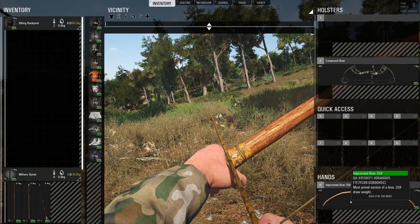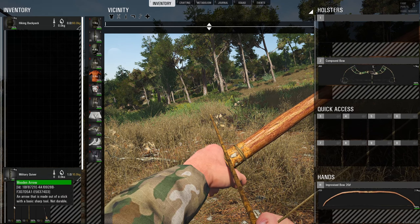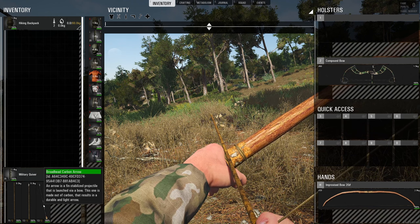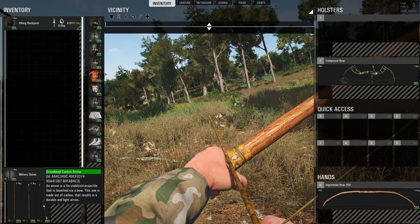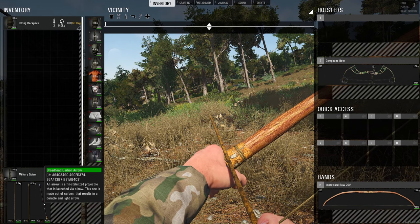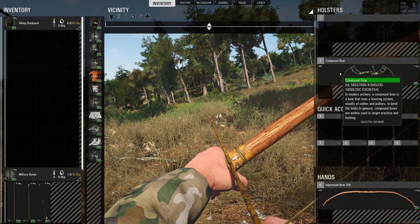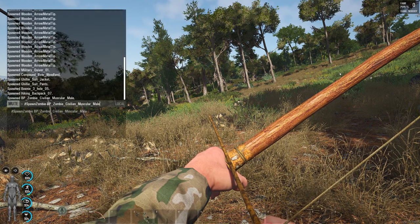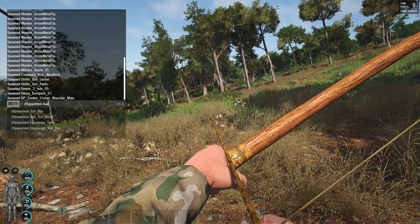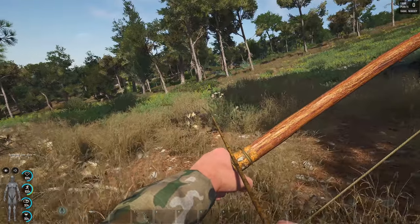What we've got here is a 20-pound bow — the one you craft right at the beginning of the game. Then we've got wooden arrows, metal-tipped arrows which you can craft, and then the big boys: the broadhead carbon arrows that you have to find in game — you can't craft them. Then we're going to switch to the compound bow, which we just have to set with the toolbox.